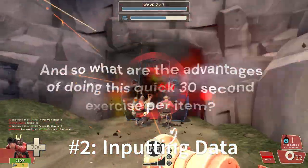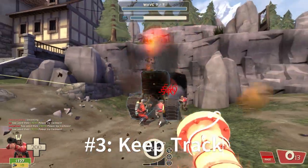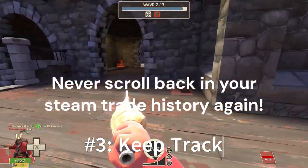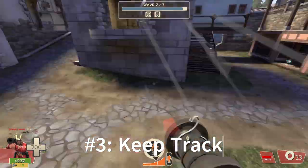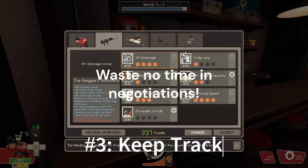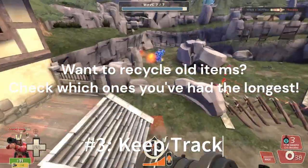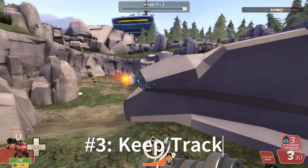And so what are the advantages of doing this quick 30-second exercise per item? Number three: keep easy track of items. Never will you have to scroll back endlessly through your Steam trades — the data is right there for you whenever you need to check it. If you're in a negotiation, you don't need to waste any time and you'll automatically become a more reputable and warm trader for people to approach. If you want to quick sell something, you can check if it's worth it with your newfound data. If you want to recycle old items, you can check which ones you've had for the longest. It's amazing the amount of data you can access just with this simple habit.